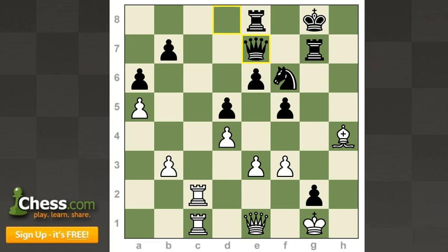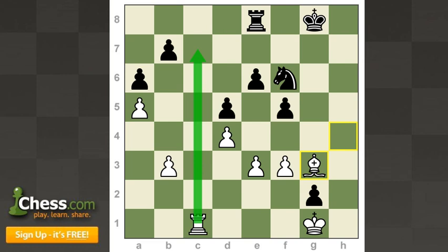If black plays queen e7, it seems like the only move — white will play rook c7, then queen f8, takes, takes, and white has really good pressure. The bishop is strong, they have the c-file, and they can even play queen g3, trading queens and going into an endgame where white's control over the c-file and strong dark-squared bishop definitely guarantee a small advantage. And of course they'll regain the pawn at any point.